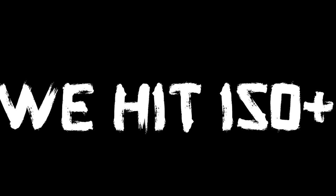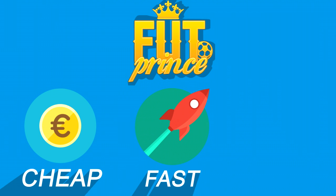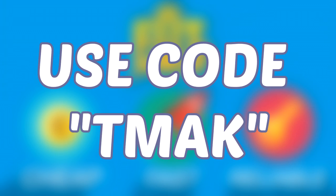Here we go again. If you're looking for a cheap, fast and reliable service, check out footprints.com — use the code TMac for 5% off and you can get yourself some cheap coins.